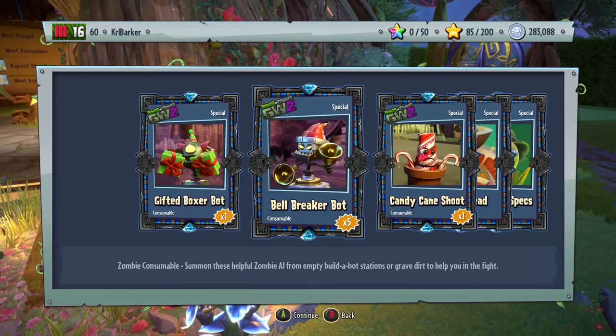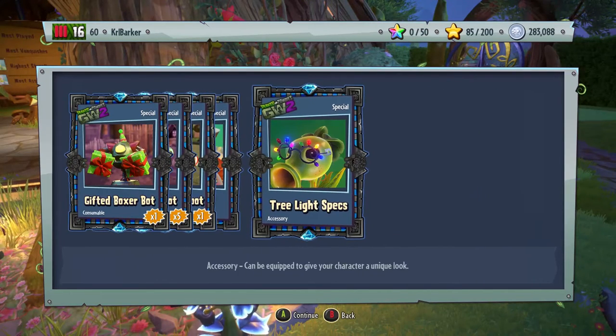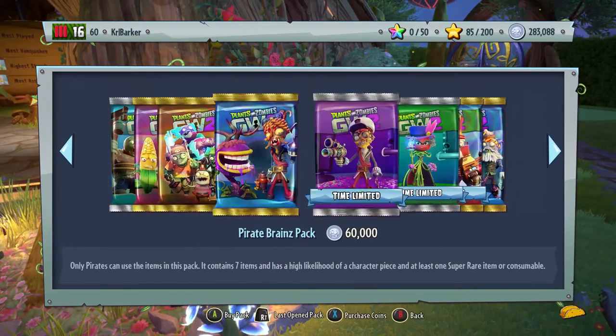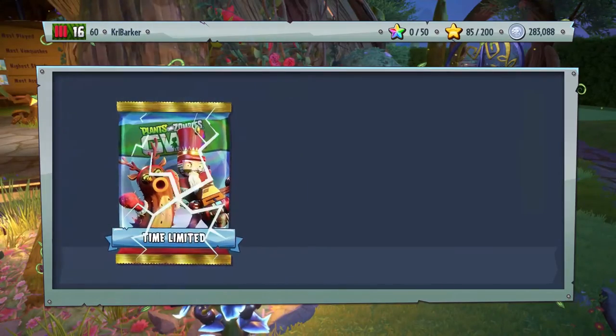So from this pack we got the Gifter Boxer Bot, the Bell Breaker Bot, the Candy Cane Chute, Gingerbread, and Tree Light Specs. You see what I mean — I'm still collecting them now, which is amazing.